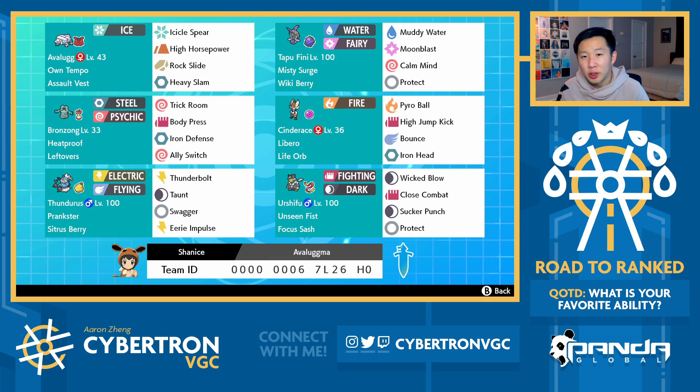To round out the team, you've got classic Focus Sash Urshifu, Life Orb Cinderace, which in my opinion is just kind of underrated at the moment. Cinderace was so dominant in the earlier days of 2020, but now it feels like it's been a little bit forgotten about, and I think it's still really strong. It's just a solid max option, outspeeds so many Pokemon in the format, and when you consider the number of Steel-type Pokemon that people are using right now, it's a really solid option.